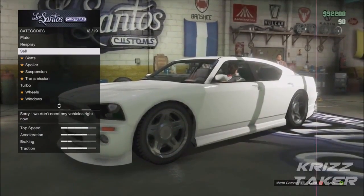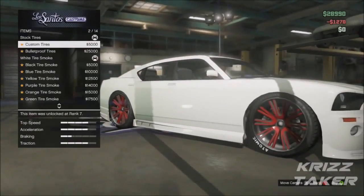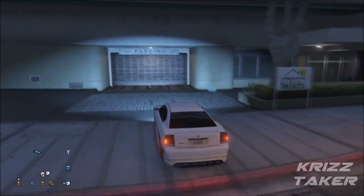Alright guys, starting off into this glitch, the first thing you want to do is go ahead and upgrade your Bravado Buffalo as much as you can. Put as many upgrades as you can in it, as much money as you can, because this will increase the profit size and the resale size. After you guys are done doing this, head over to your garage that doesn't have the Bravado Buffalo stored in it.